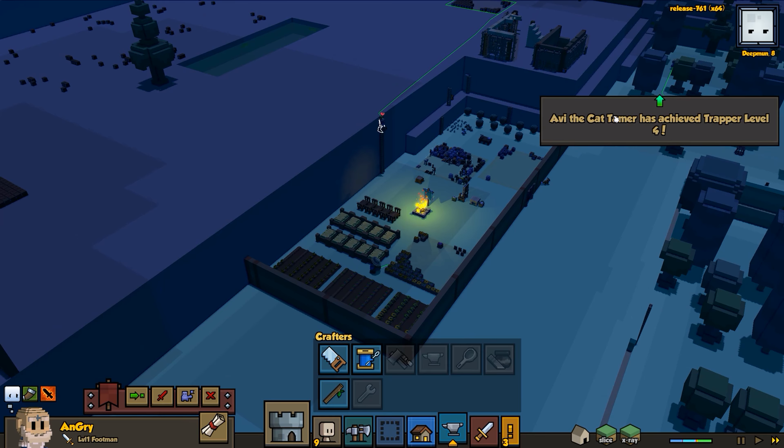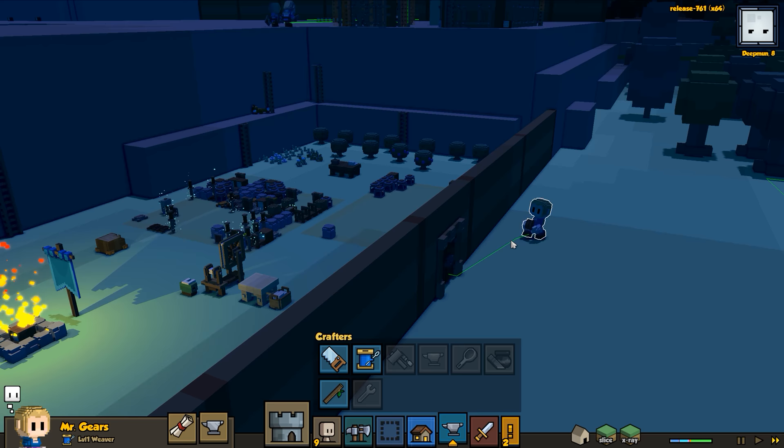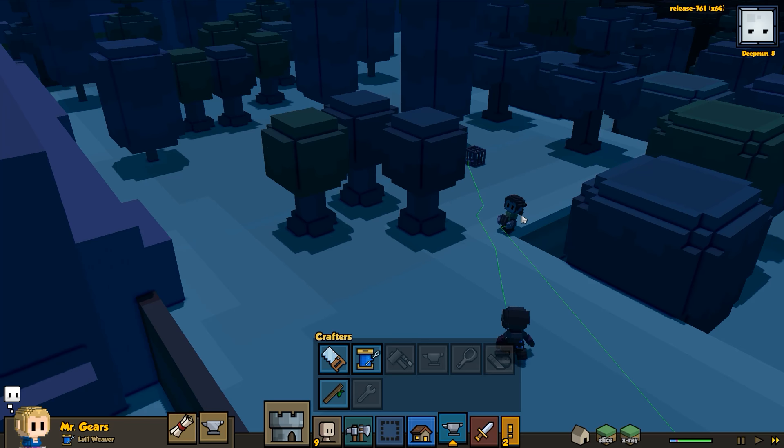That's because it's all on stilts on this side - that's fine. Let's speed it up and let them build as quickly as possible - wonderful, it's coming together. Oh, Avi the cat tamer, trapper level four already, backpack size plus two - very very nice, Avi! Is that Avi? No, that's Mr. Gears grabbing some food.